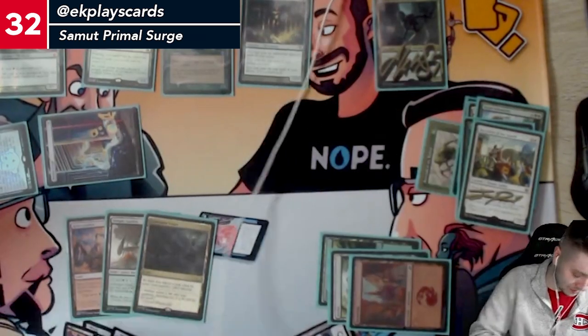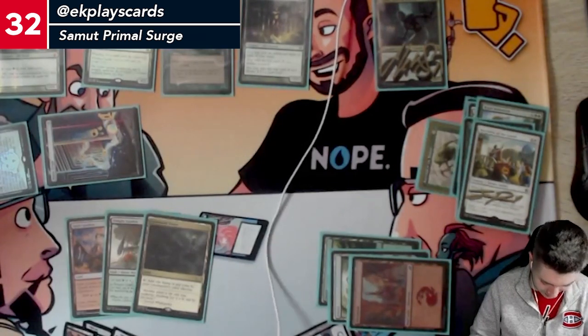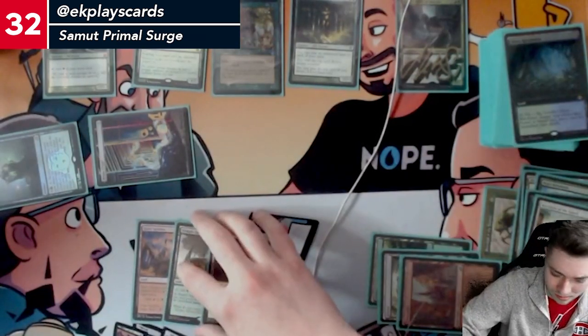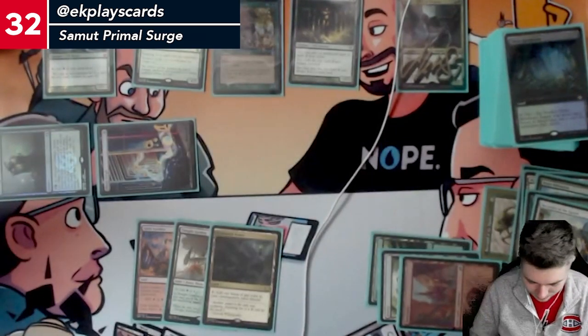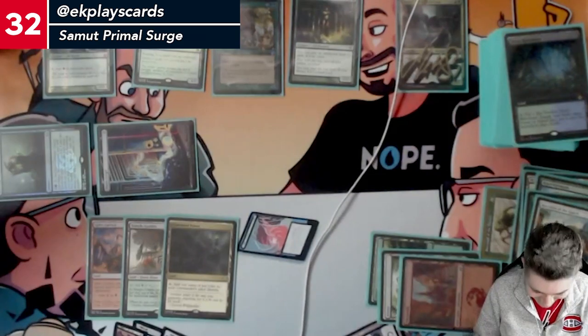That seems like a real good one to steal. I don't want to steal that one — I want to steal that one, if I could do it I would. So I have a Misty on the top of my library. The worst part about this is if I say 'hey guys, I can deal with this, just don't let me die' — I'm still probably going to die to whatever's going on over there.